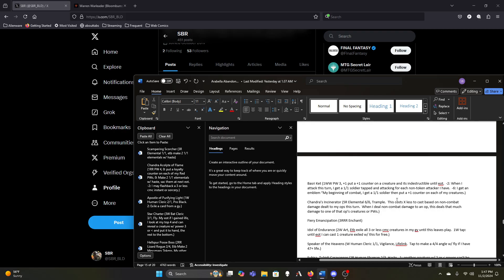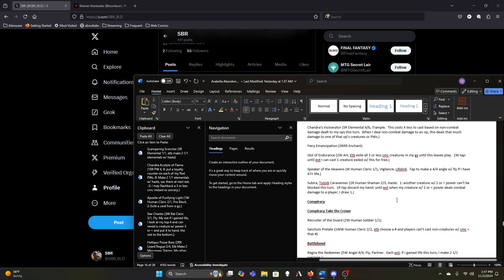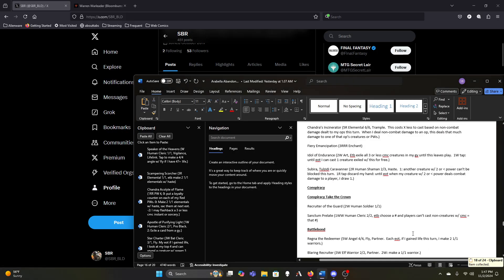Vanguard is fine for now. Basri is fine. Chandra's Incinerator is decent. Idol of Endurance is fine but similar to Sun Titan, might not be good enough since both are keyed off casting cost rather than power of my smaller creatures. Speaker of the Heavens can probably go — it's nice as a one-mana one-one with a relevant ability of making four-four flyers, but the four-four flyers aren't actually helping our commander. Mrs. Teferi definitely stays — she can make all of our creatures unblockable for one mana per creature and lets us draw a lot of cards.